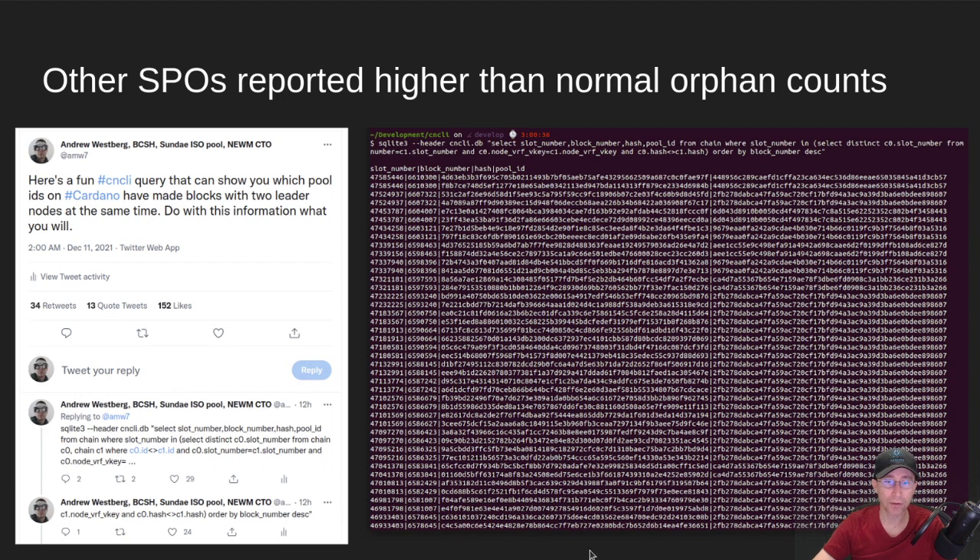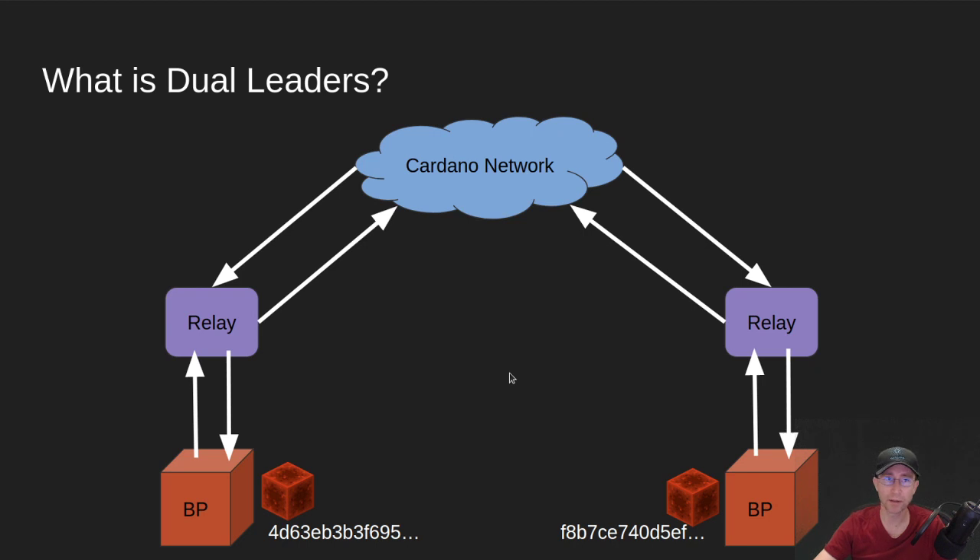So what exactly is a dual leader? It's where we have the Cardano network with a relay and a block producer running in parallel. All of the connections currently are half duplex on Cardano, meaning you have to have both an incoming and outgoing connection. In particular, you need an incoming connection to your block producer in order for that block to get out to the network — incoming from your relay and from the Cardano network to your block producer. If you're running two block producers with the same set of keys, it's very possible when the network is congested that you'll create two different blocks with a different set of transactions.